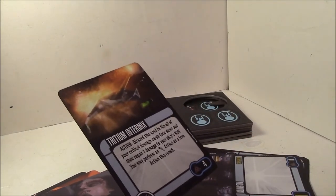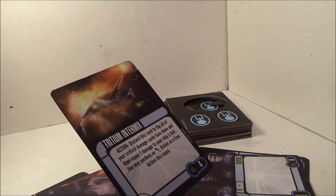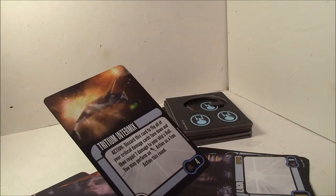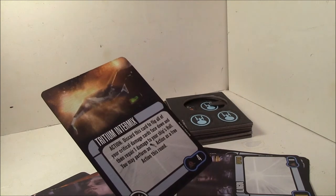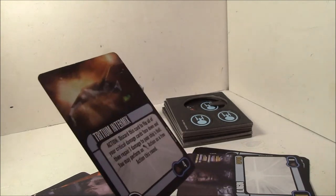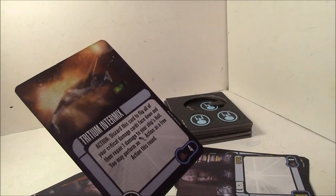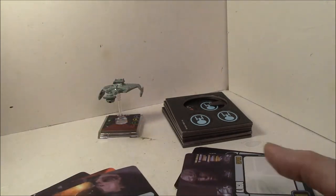Trim Intermix is one of the better cards in here — it's a tech slot at four points. Discard this card to flip all of your critical damage cards face down and then repair one damage to your ship's hull. Then you can perform an evade action as a free action this round. So you're not losing any action because you get the evade for free. If you survive that warp core breach roll, you can use this to get rid of it. This is a really nice card — there are usually quite a few tech slots on Klingon ships, and it definitely has its uses.